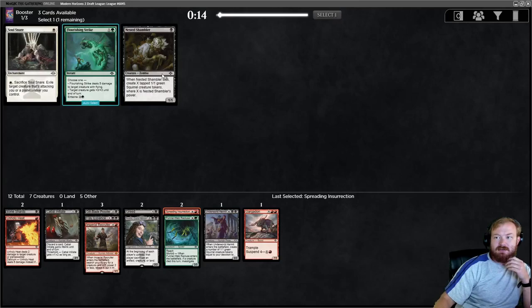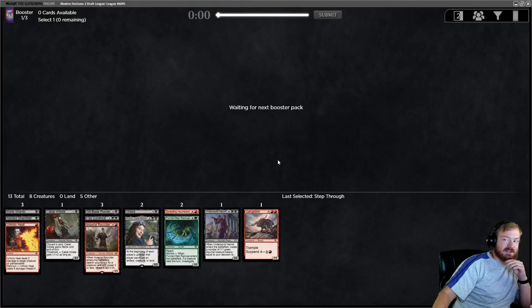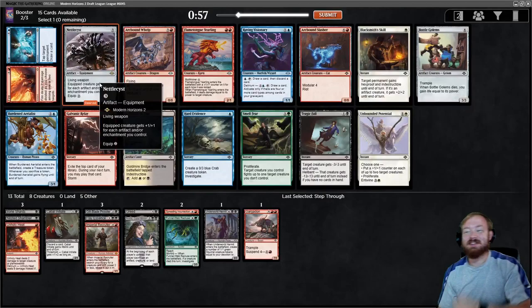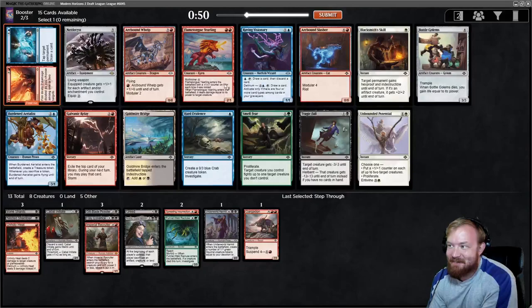I'll take Spreading Insurrection. I'll take Nested Shambler. Parcel Mirror and Step Through in the side. We'll keep an eye on the green cards. Oh my god, we could have had a Nettlecyst! I should have drafted the Artifact deck! This card is nuts! And it is absolutely too late.